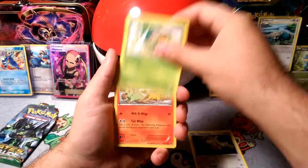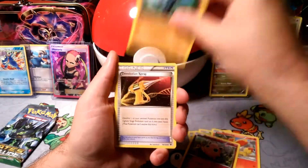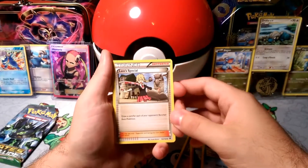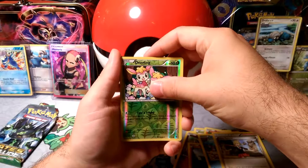We got Whismur, Snivy, a Fennekin, Jigglypuff, Jigglypuff, Riolu, D-Evolution Spray, an Ammonite Lassus Special — you draw a card for each of your opponent's benched basic Pokémon — Deerling, and the rare in the pack...